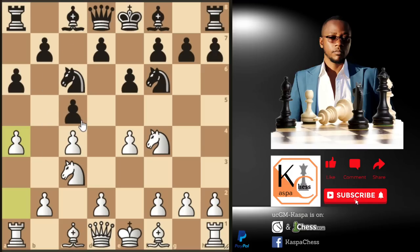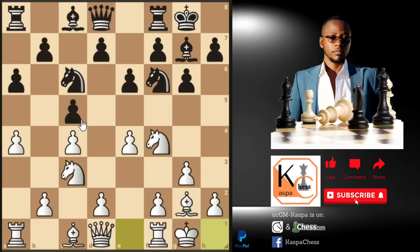Black may respond with pawn to g6, trying to fianchetto his bishop on g7. You should continue with the main plan — pawn to g3, also trying to fianchetto your bishop on g2. Bishop g7, bishop g2, castle short by black, castle short by white, pawn to d6. In this position, look at how protected our center is. This bishop on g2 is indirectly keeping an eye on the d5 square. Our pawn on c4 and pawn on e4 are also protecting that square. It's hardly easy for black to do anything.